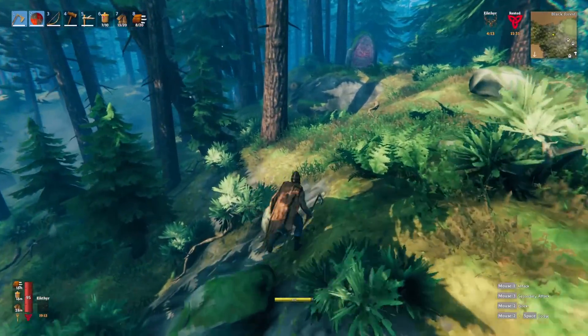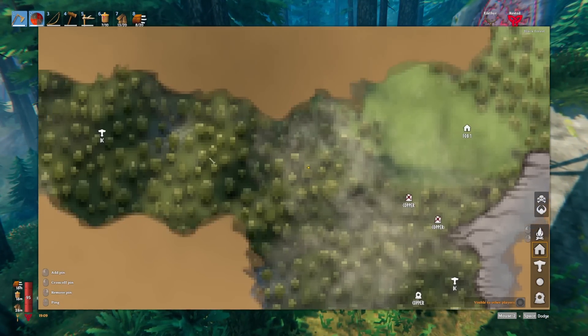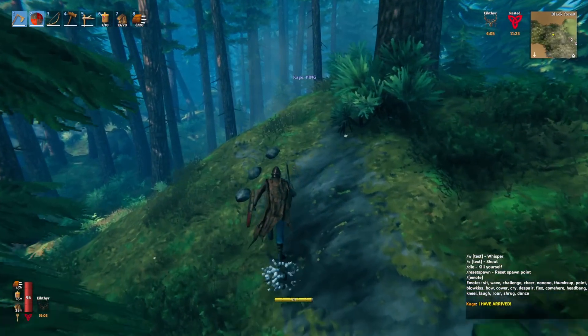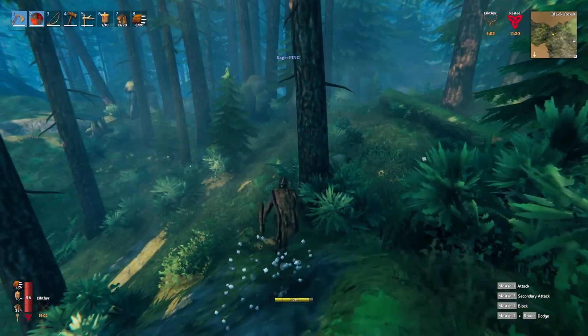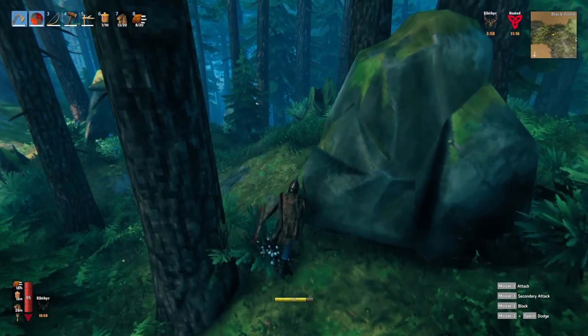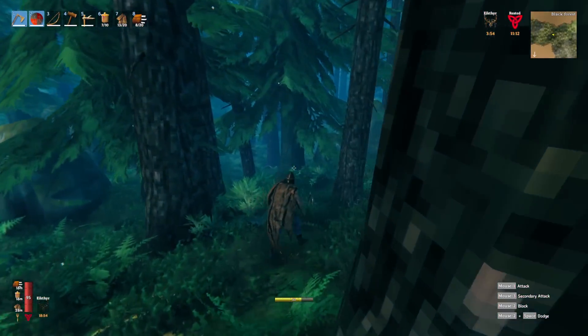I'd like to find a troll to kill but I can't carry its skin right now. I'm coming out here really loaded down because I want to make a forward operating base. I didn't bring the hoe so I can't flatten out the ground, but that's probably not 100% needed.